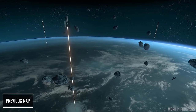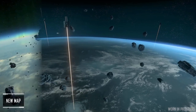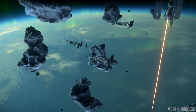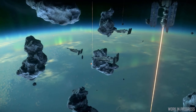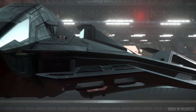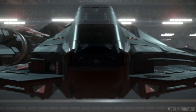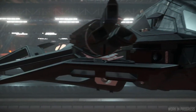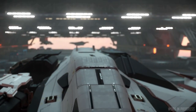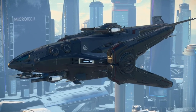CIG will be updating the Arena Commander Broken Moon map by increasing its overall size and adding new playable areas, more cover options, and new space assets. The vehicles being added are the Aegis Redeemer, Crusader Industries Hercules Star Lifter A2, and the Crusader Industries Aries Ion and Inferno.